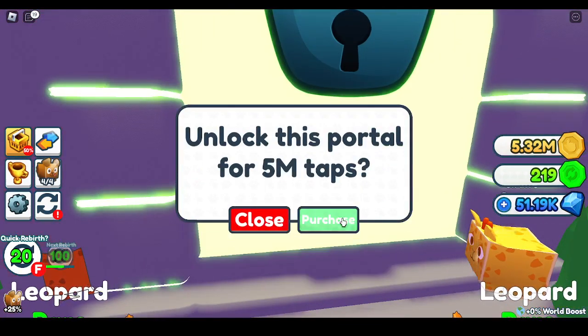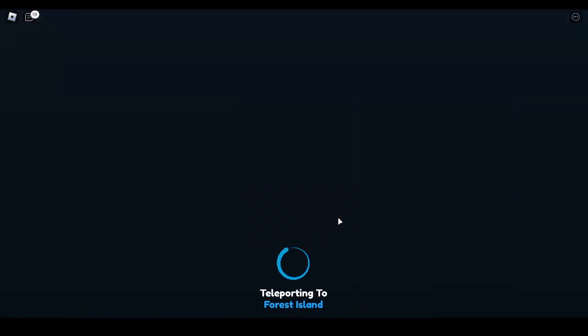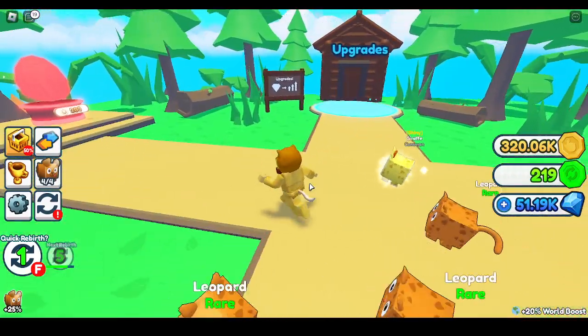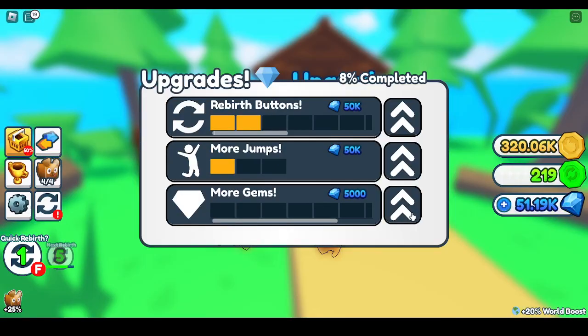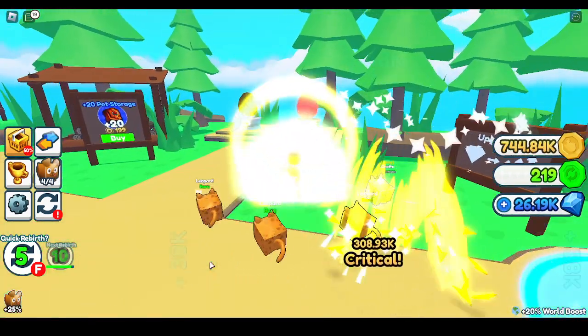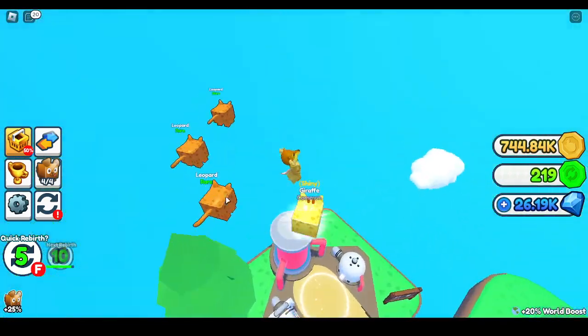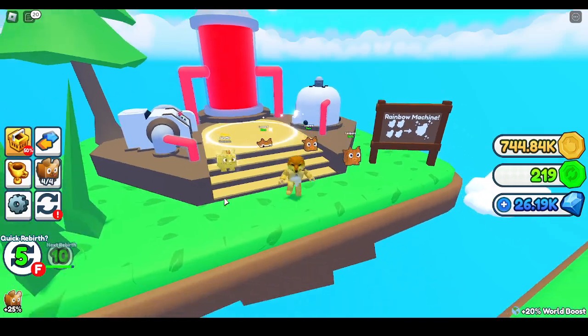I can unlock Forest Island. Alright, let me in. So this is my good team. I've got some shiny stuff. Upgrades. What is this? Rainbow machine? Why is there a rainbow machine?